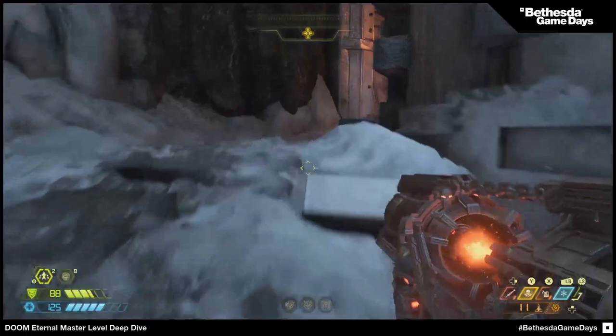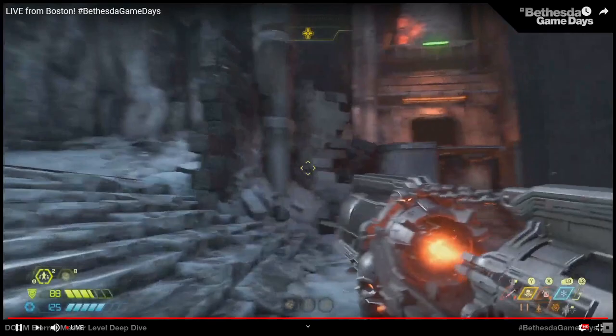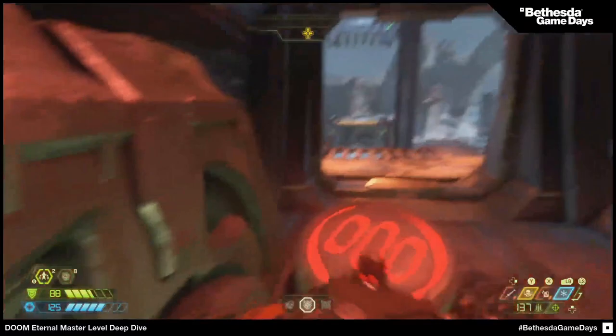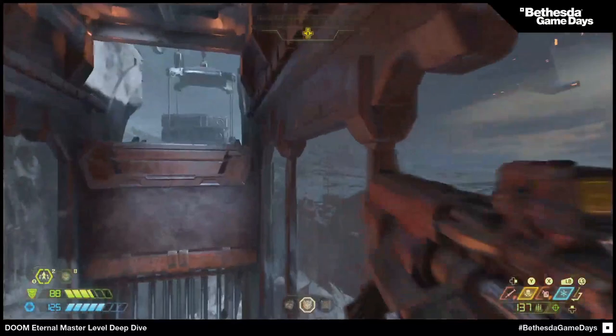These are some of the traversal puzzles. Monkey bars are a new crazy way in Doom Eternal specifically to traverse, and it gives you a whole other level of throwing you around the map to let you use those double jumps and dashes.